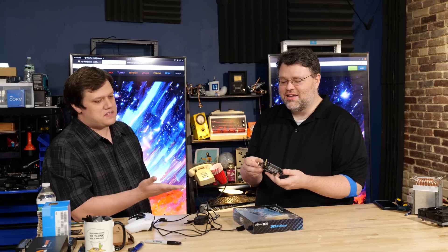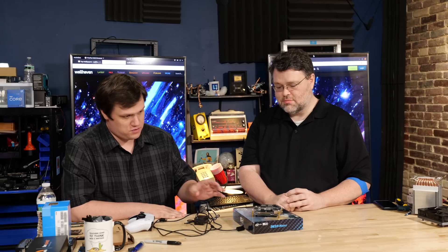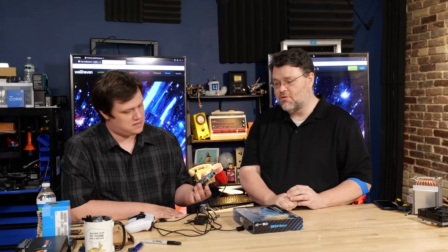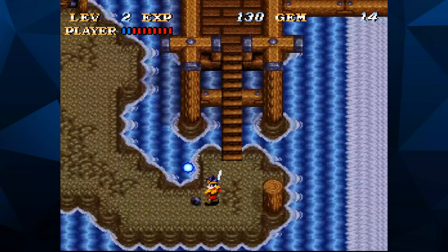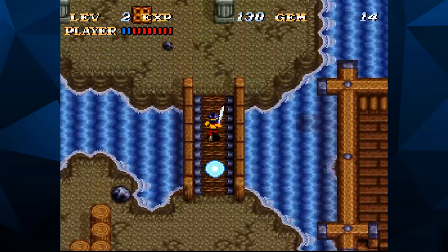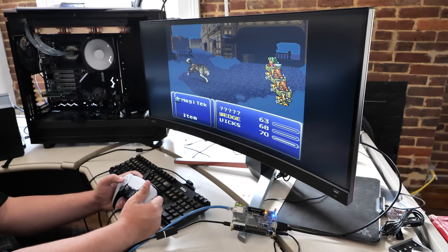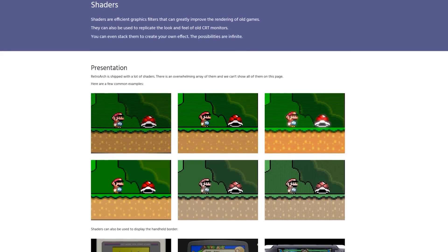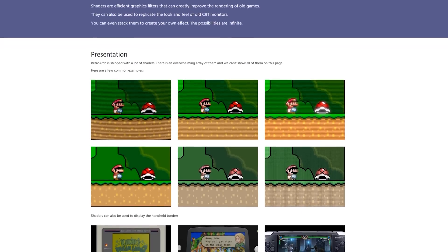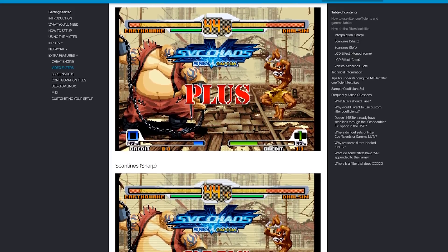This is kind of like a RetroPie but better, and this is where the future of preservation is going. When you're playing a game on a traditional software emulator, you're not really getting the exact same experience someone in 1992 was getting. But with this — especially if you plug it into a CRT television — you really are. There are a lot of people doing software work to emulate CRT output on 8K displays, simulating what the phosphor dots looked like, and you can actually use a lot of that stuff on this too.